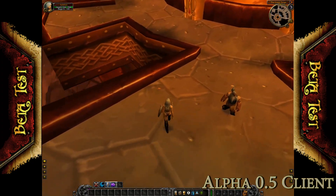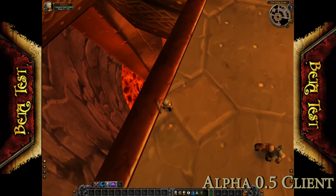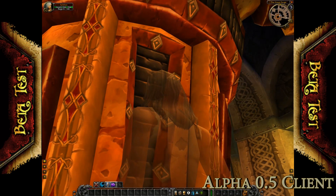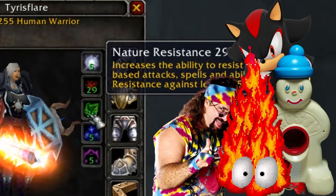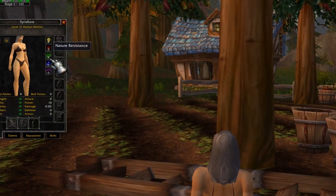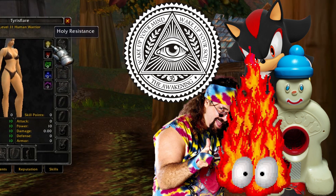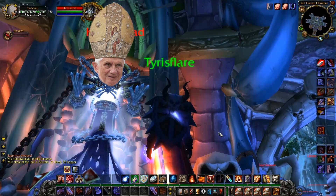I want to add some variation to the video by looking at different resistances. You know the schools: Shadow, Frost, Nature, Fire, and Arcane. Not here in 0.7 though — Shadow, Frost, Nature, Fire, and Holy! Because in this version, it's actually the Pope who is the final boss of Naxx.